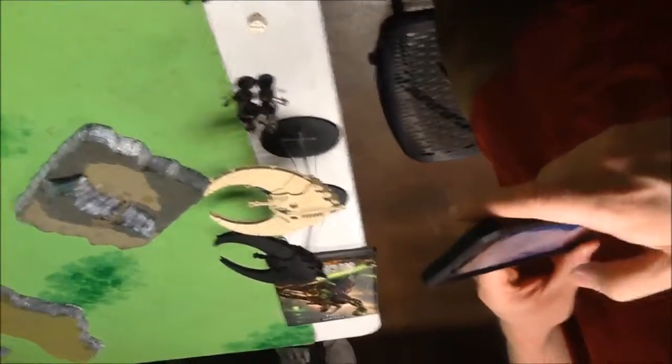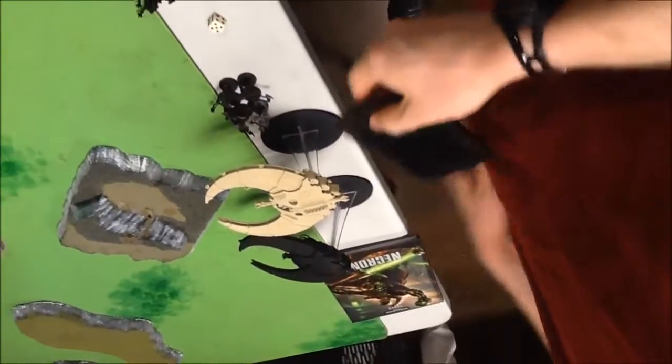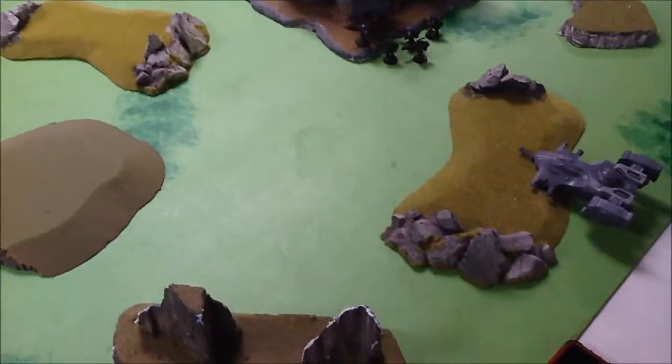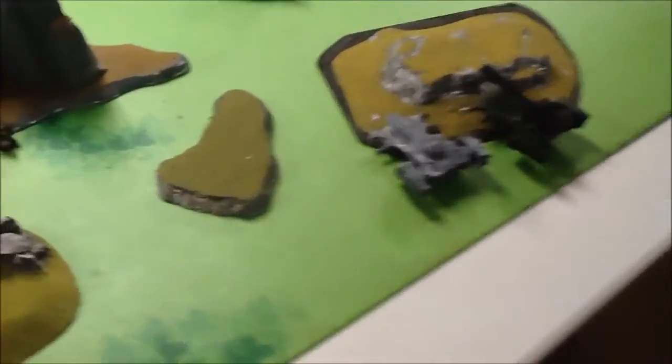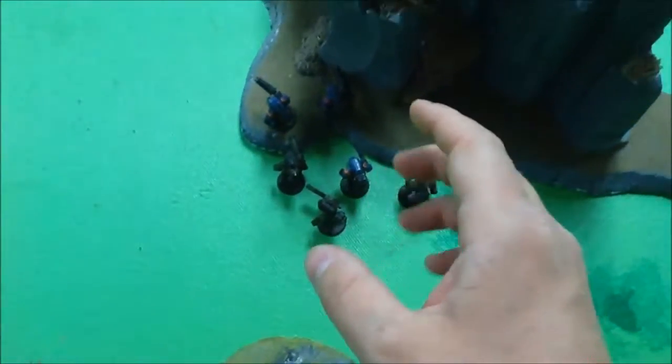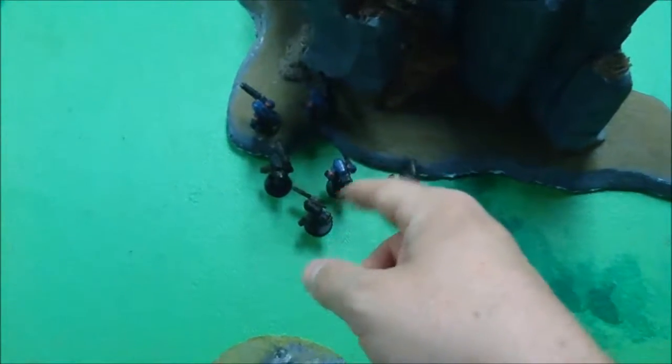It looks like that's really it for you, Mason. Unless I can somehow create something out of thin air. Well, in that case, the mission is kill every single living thing that moves. This is the table and we will see what the setup is. My Stealth Suits are infiltrating right there. The sergeant actually has the beacon, so within six inches anything deep striking will not scatter. That's Mason's stuff, and I am about to shoot my pants.